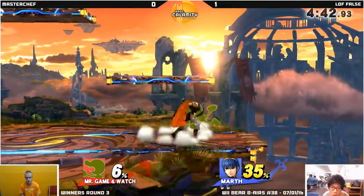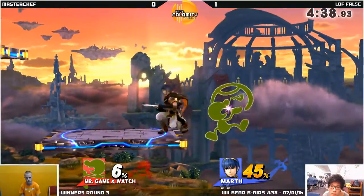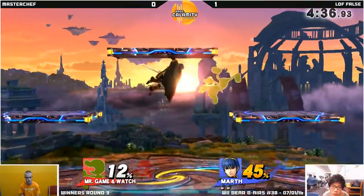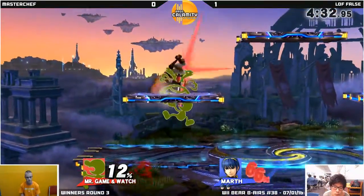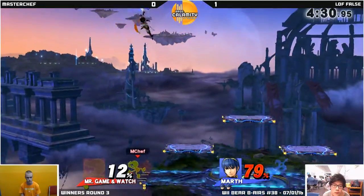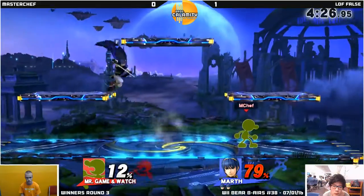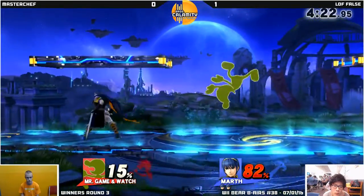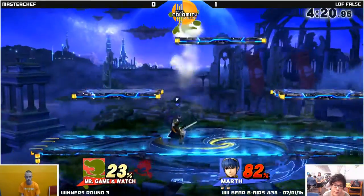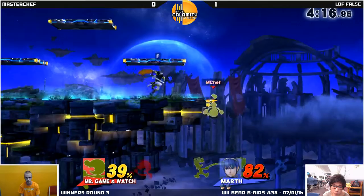He came up from the up B — from Mr. Game Watch's up B also. As I was saying, if you're on ledge he'll go for the ledge trump, cause either you get the missing invulnerability and a second grab, or you approach back on stage and you're in a predictable arc with up tilt. So Marth is a very dangerous character by himself, and just added on to False's prediction, he's just fantastic with it. And that's how you get top 8 at CEO.